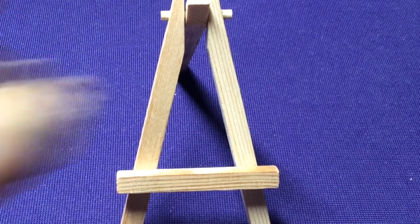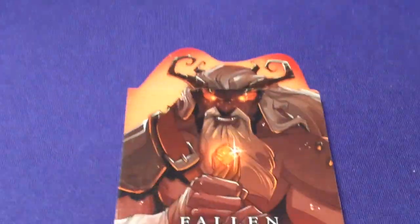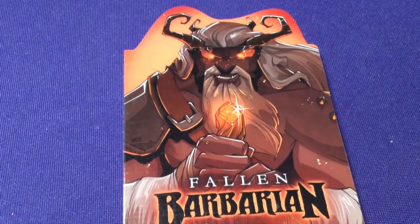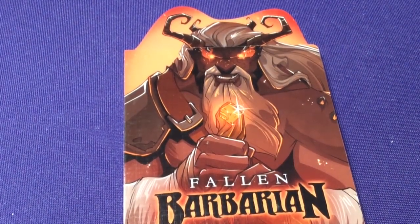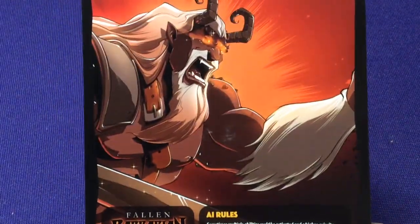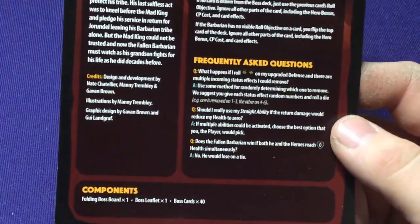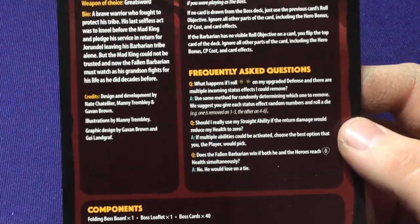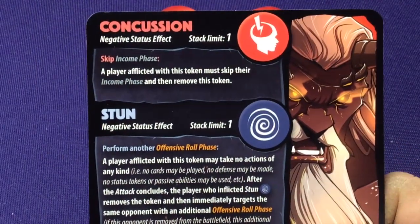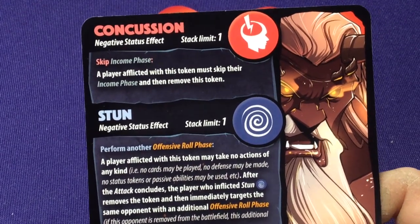Then we're going to hop into the character boards, which if you've seen the other unboxings, it's the same idea. We'll look over their board, their upgrades, and all that fun stuff. To start off, we have the Fallen Barbarian. These guys don't have a dice complexity like the other characters do. They also don't list the number of tokens, because all the tokens are included in the game box.